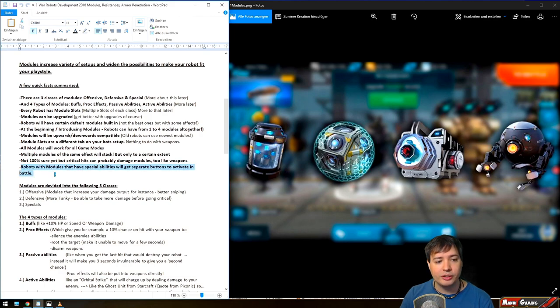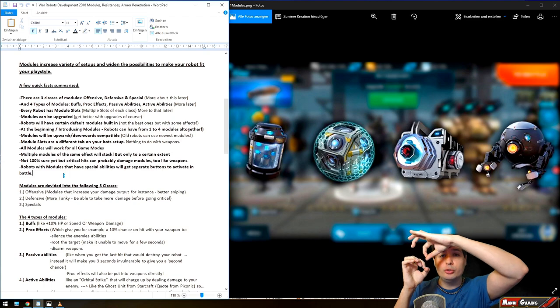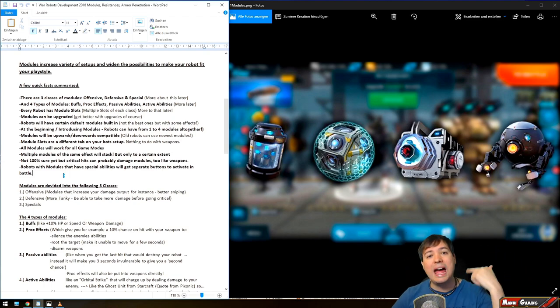Robots with modules that have a special ability will get separate buttons to activate them in battle. For example, if you're running a Stalker with a stealth ability and also have a repair drone on your robot, you will have a separate button in your HUD that allows you to activate the repair drone when you need it.